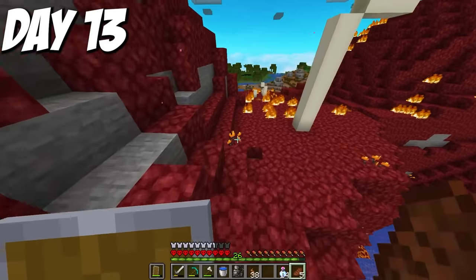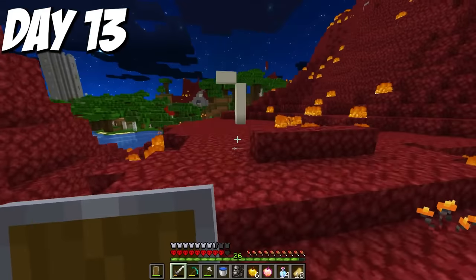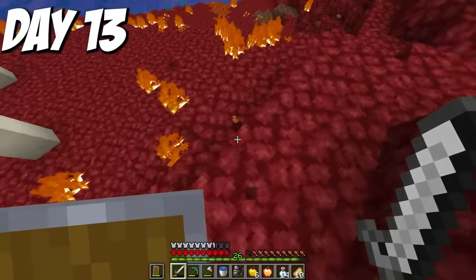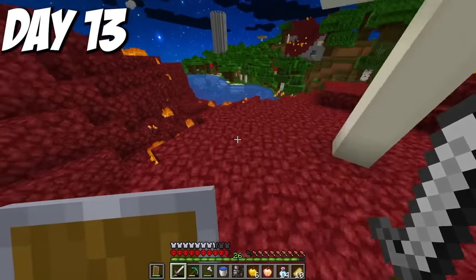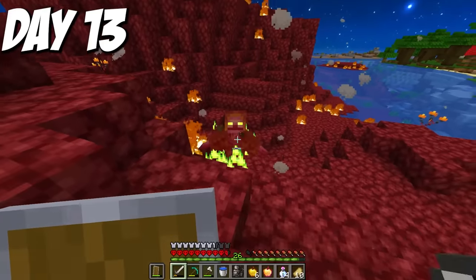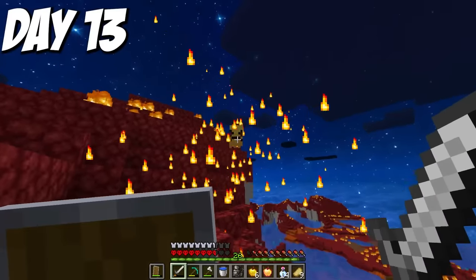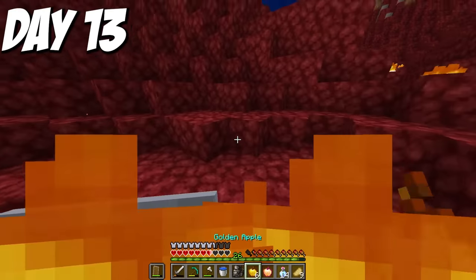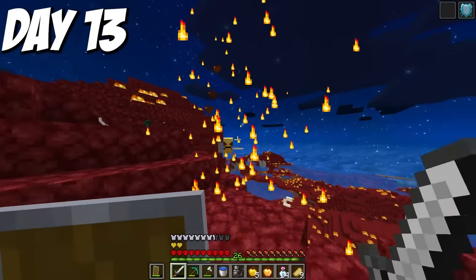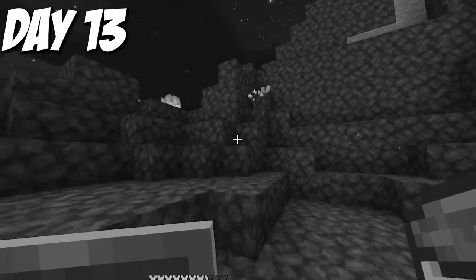I spent all of day 13 harvesting all of the essence that I could find. Then I did not sleep that night — to get the second tier of essence needed for elemental abilities, I had to kill the fire spirits in the biome. At first all I was seeing were really annoying skeleton things, but then I found spirits. These things took a ton of hits and set me on fire, but overall they were really slow and I could handle them. Every spirit killed would give one of the second tier of essence, so I figured it would be a grind but not a dangerous one.